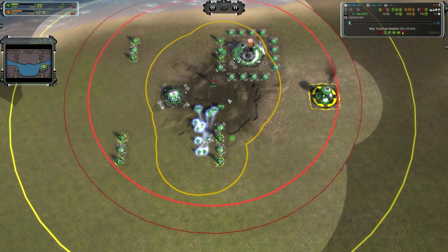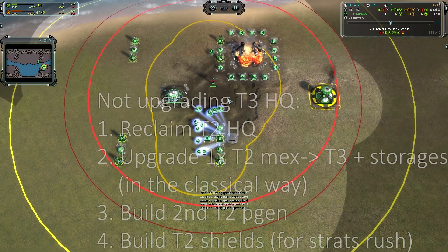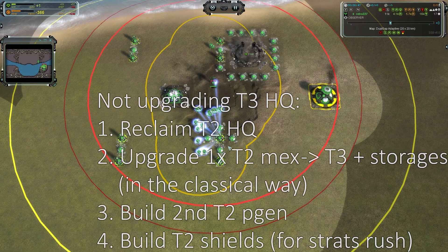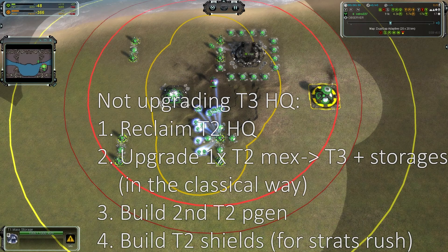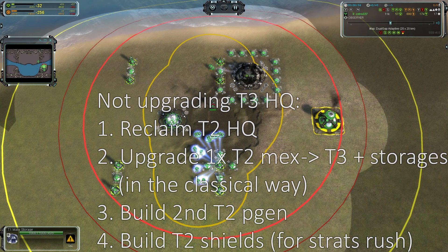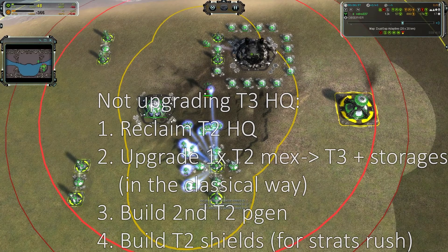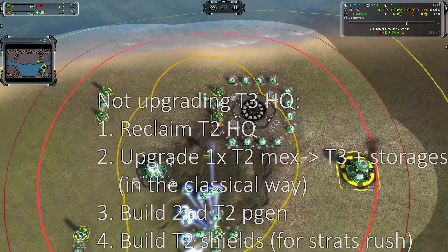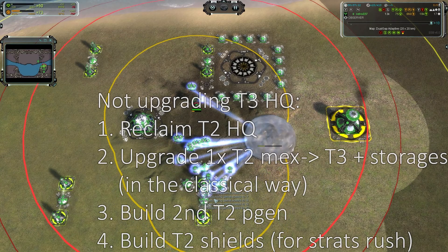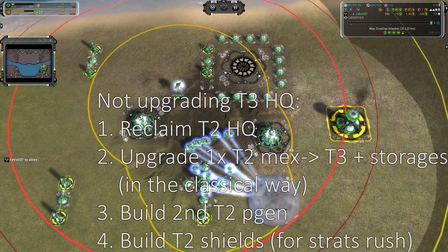If we are not upgrading the T2 HQ to a T3 HQ, we can reclaim the T2 HQ and get approximately 1000 mass. Then we suddenly have too much mass, so we can upgrade one T2 max to T3 with a ring of mass storage in an old-fashioned way. We are then probably running out of energy again, so we build another T2 power generator. Note that this is the timing for an early T3 strategic bomber rush from the enemy air player, so we also build shields to cover all maxes. We need two shields for Aeon or Cybrid, but only one shield for UEF and Seraphim.